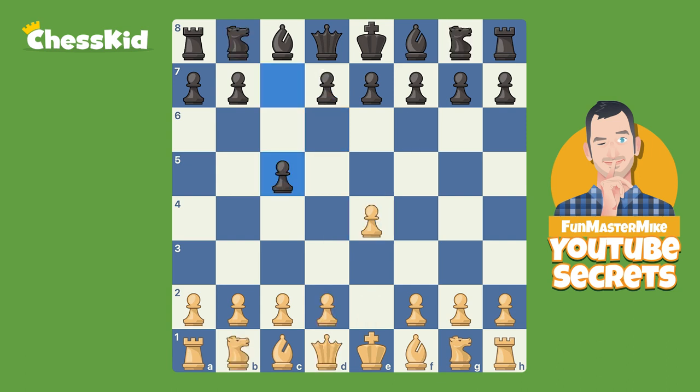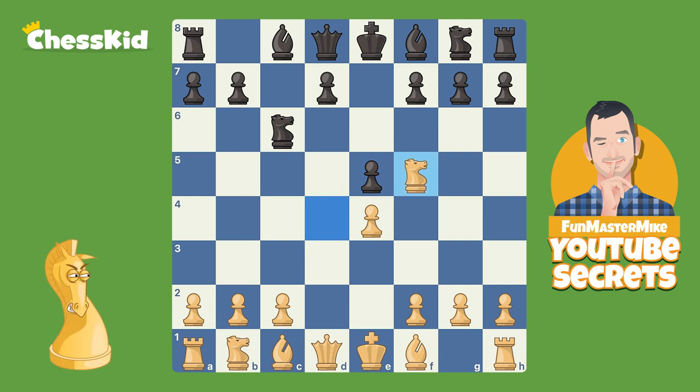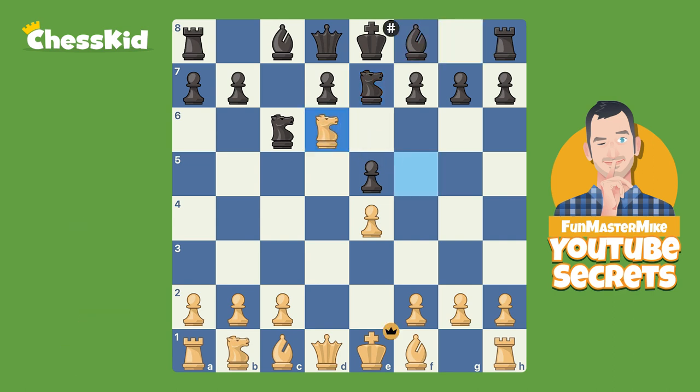Position number two. Somebody plays the Sicilian against you — no problem. Knight f3, knight c6, d4 — the open Sicilian. And after these pawns trade, if black plays e5 to kick your knight, you can actually play knight to f5. The knight doesn't usually go to that square; it usually hops over here or something. But the funny thing is, if black plays a move like knight on g to e7 to try to trade off your knight, it blocks the bishop. Tragedy — knight to d6. And you've seen this one just a couple of seconds ago: it is another smothered mate.